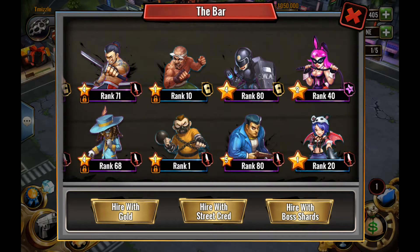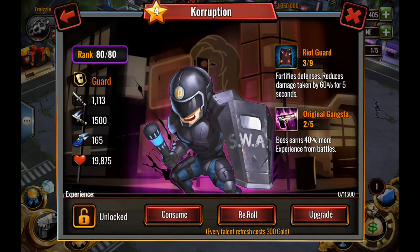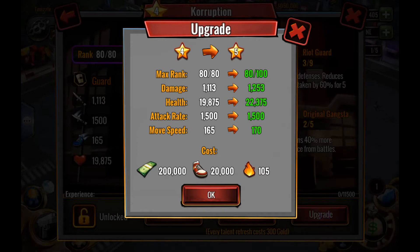We're going to take a look and see what his improvements are going to be. Right now he's at damage 1113, going up to 1253. His health is 19,875, going up to 22,375. Attack rate is going to stay the same at 1500, and his move speed is going to increase by five.